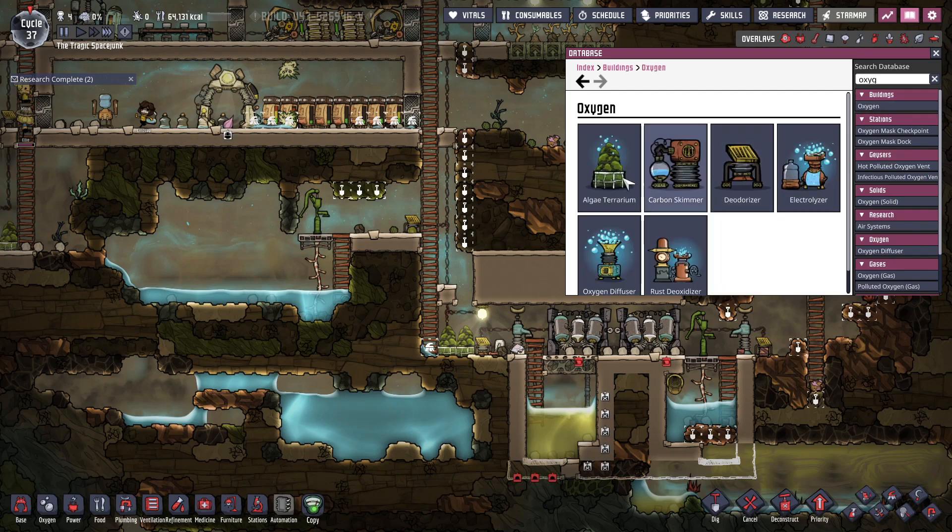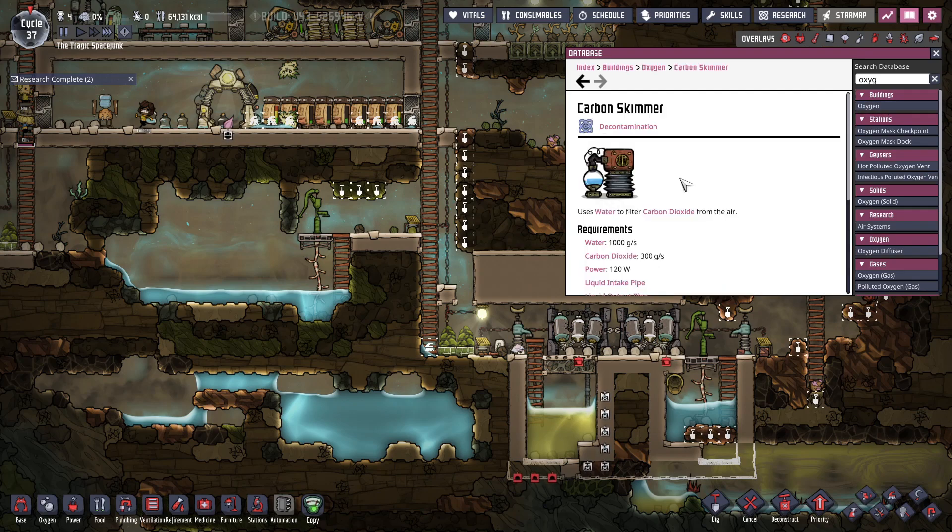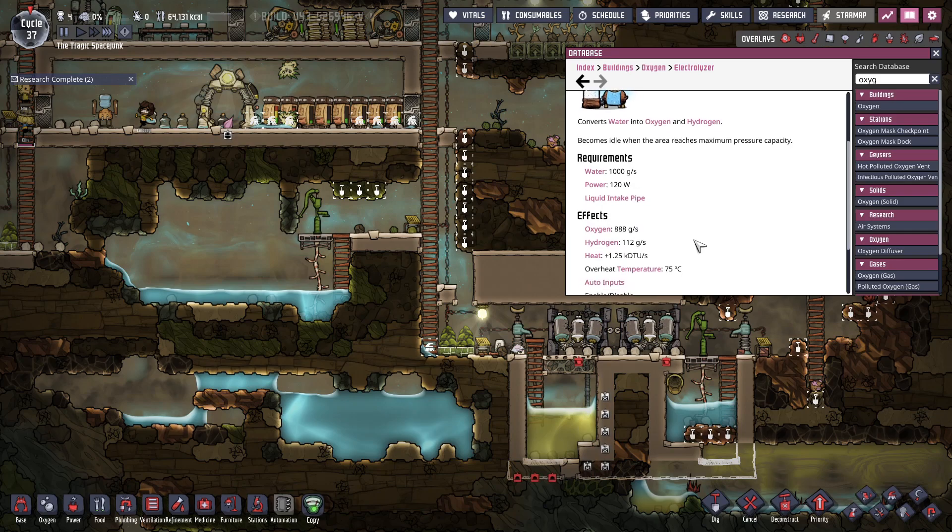Oxygen. Carbon skimmer — no. Electrolyzer! Look at that. Interesting. So if you're gonna do this, you are gonna have to basically put it into a separate room to filter out the oxygen and the hydrogen.